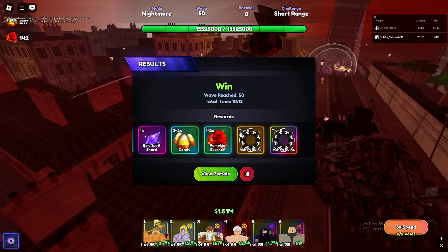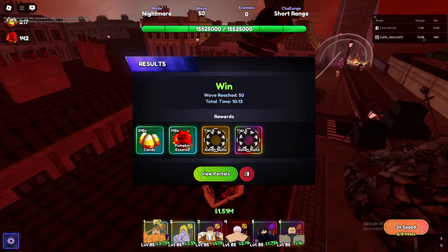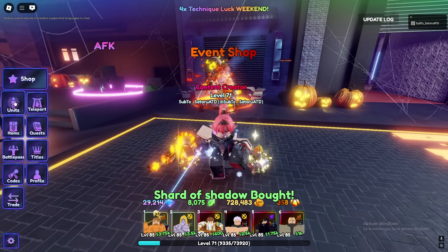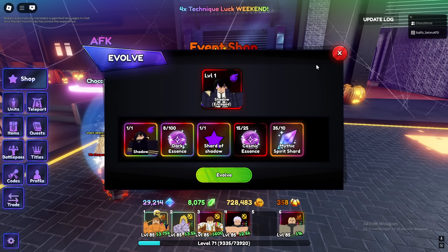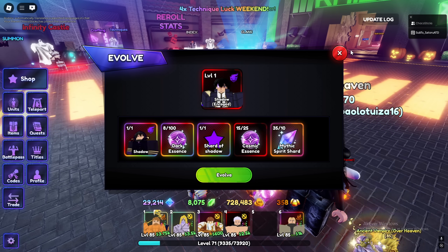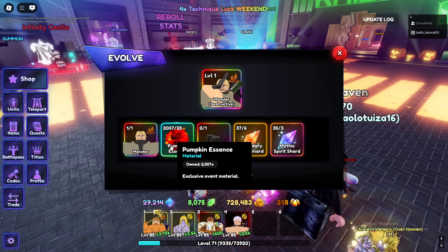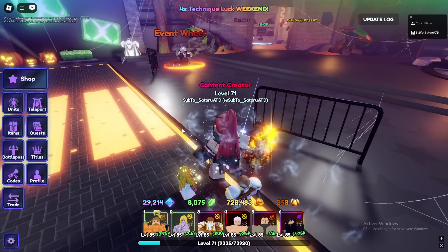I finally got a tier five after this portal, so I can maybe start getting a secret portal soon. I got some candy. Back in lobby to buy some stuff — we got enough for the Sid evo now, just need this one item. I need cosmic essence and dark essence, so I have to do some caverns which I hate. The other units just need pumpkin essence which I have a lot of.